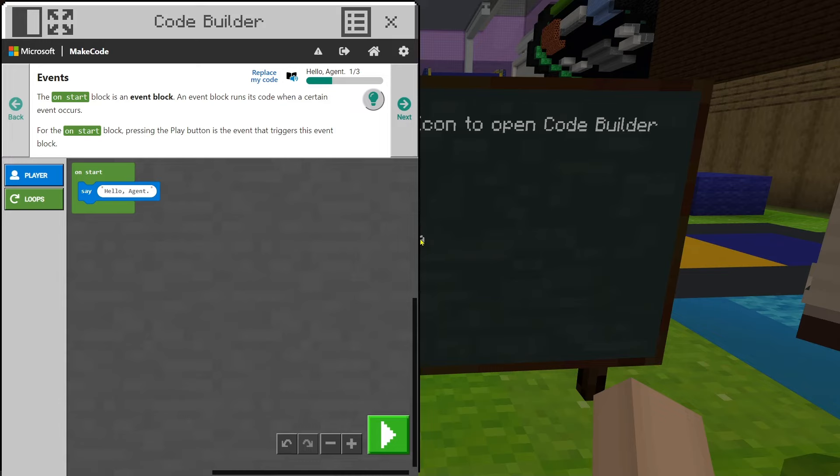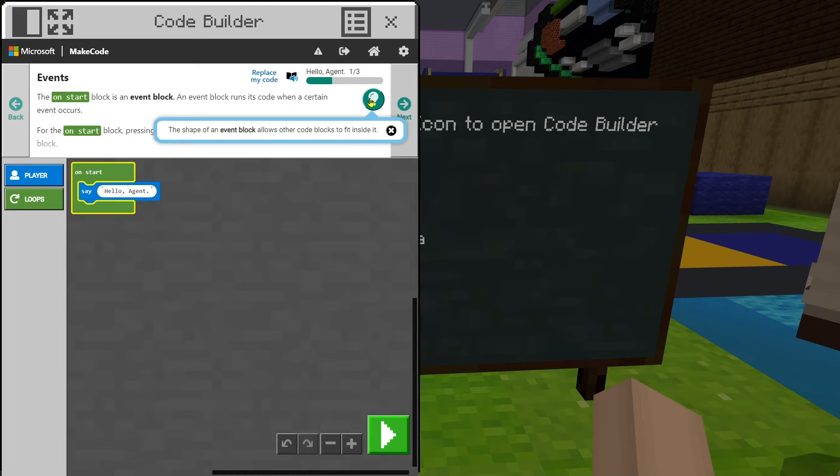On the left, we have the block categories, or folders. While MakeCode has a lot of blocks we will be using, the tutorials limit you to the categories and blocks you'll need. This tutorial is all about the start block and how to run the code. At the top, we can see some information about start blocks. We can also hit the light bulb icon for a hint during each and every step.